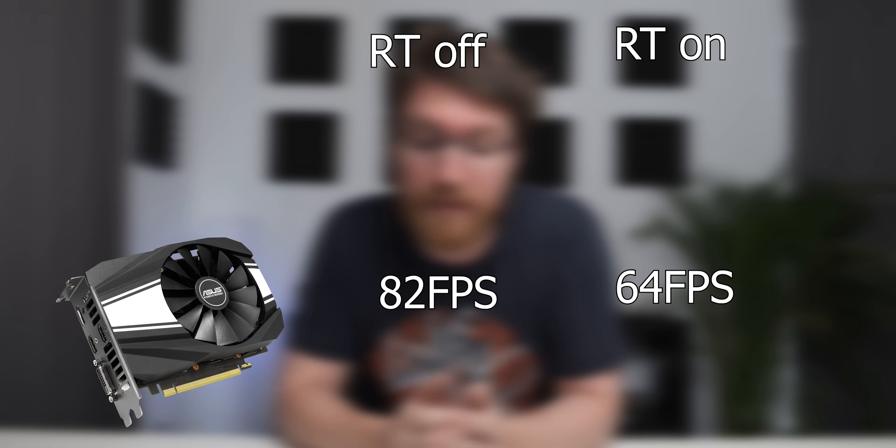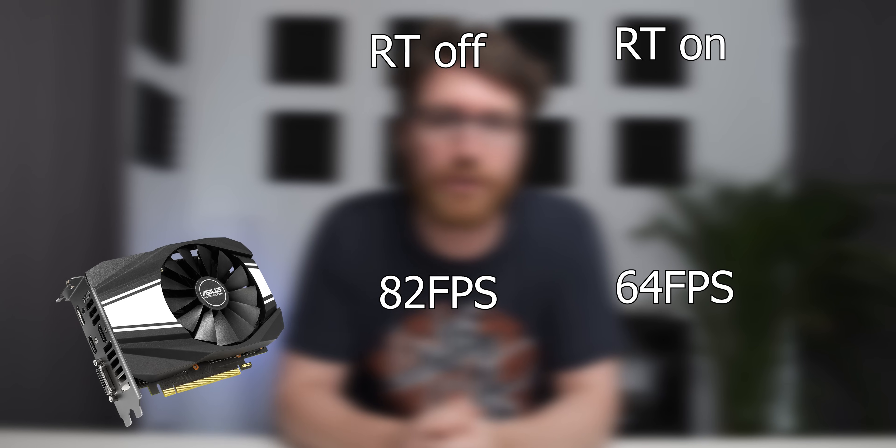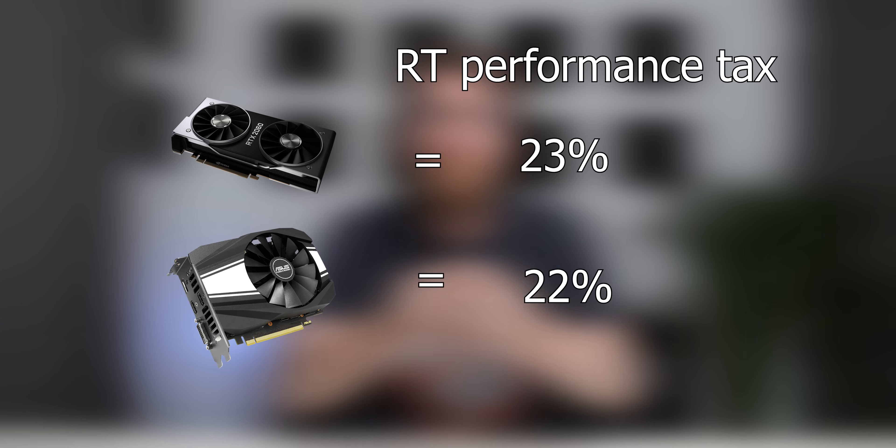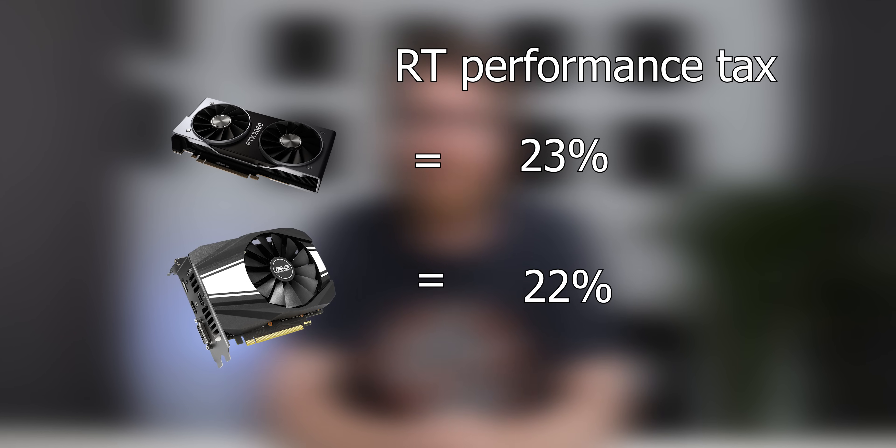With Battlefield 5, things aren't looking good for NVIDIA's marketing. At 1080p ultra settings with no ray tracing, the GTX 1660 Ti gets 82 fps. Turning DXR on at medium — weirdly the lowest RTX setting — drops it to 64 fps, a 22% frame rate cost. On the RTX 2060, you get 96 fps with no RTX and 74 fps with RTX on medium — that's a 23% frame rate hit. So with RTX hardware you're actually getting a bigger hit than with non-RTX hardware. Honestly, you should have kept the product in development longer so the software properly utilizes it, because this is embarrassing.